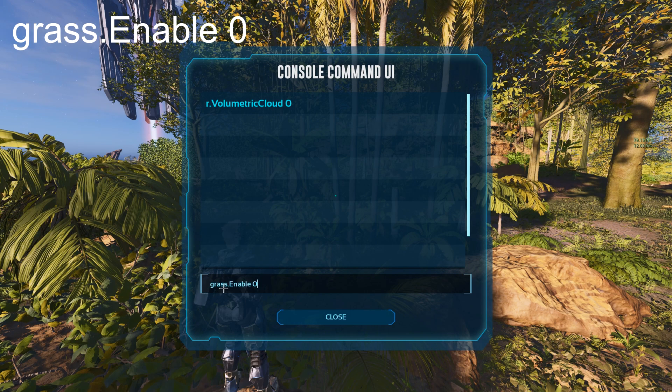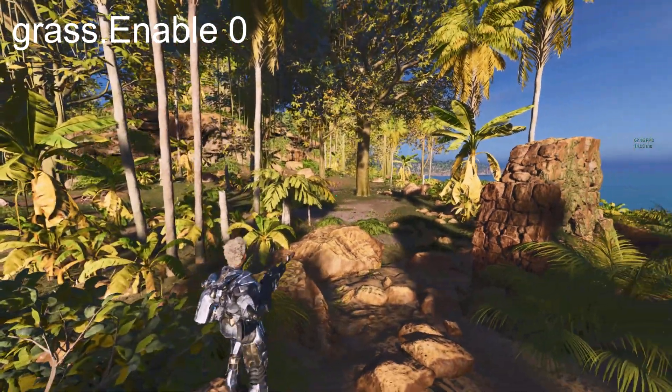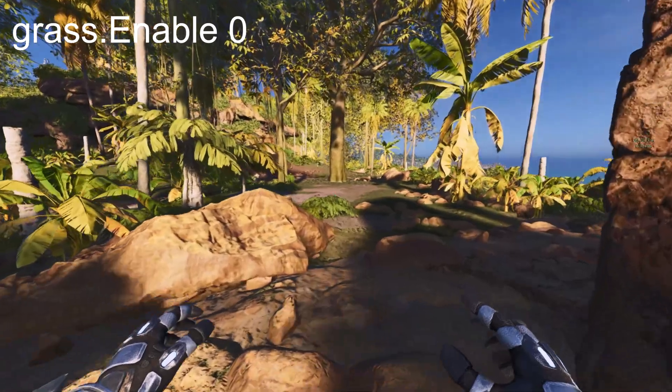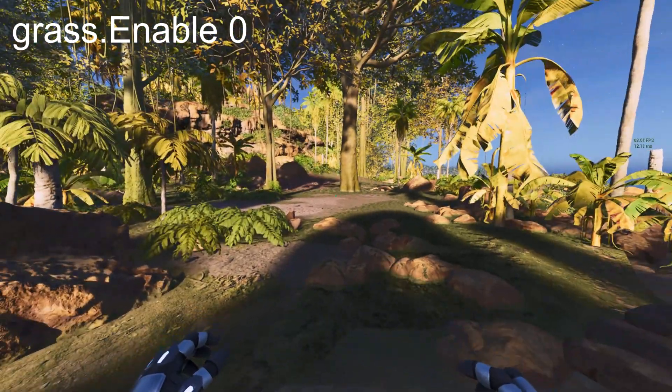The second command is Scaled Grass Dot Enable Space Zero. With this command you are going to see less grass — you can see the difference now, so it's quite better.